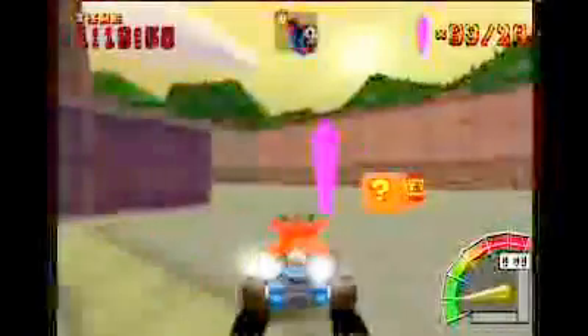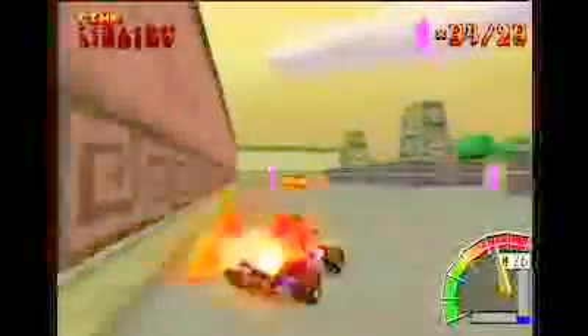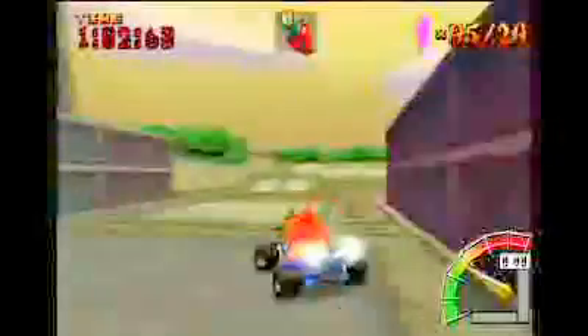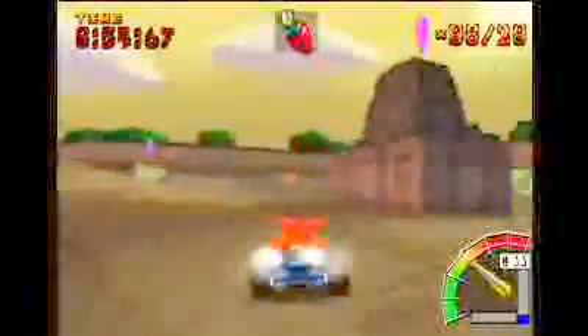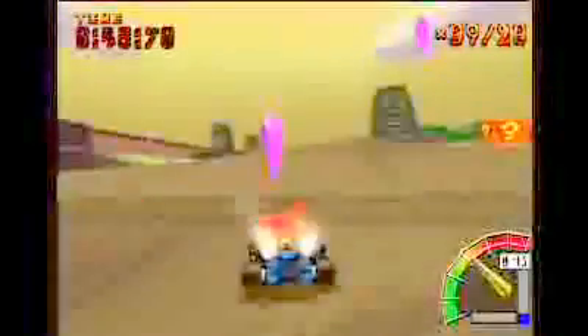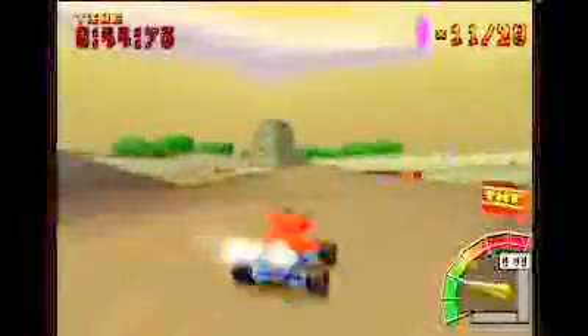I've got one minute and twenty seconds to collect twenty crystals. Dodge the TNTs. There's a crystal behind there - there's a couple of crystals on the flat surface. I'll collect them all now on the flat surface, then they'll come back up and I'll jump to the rest of them, without slamming into any walls.